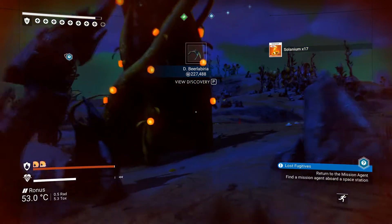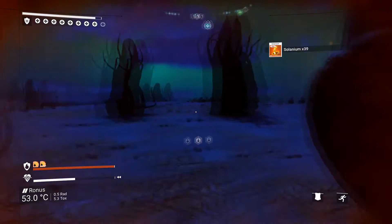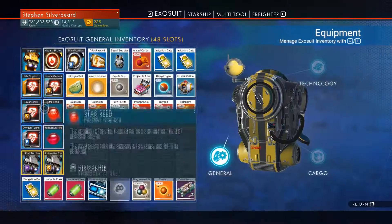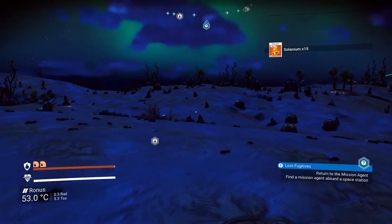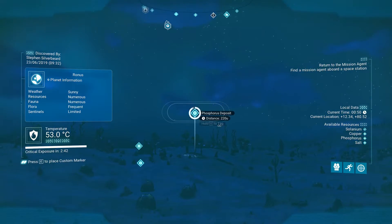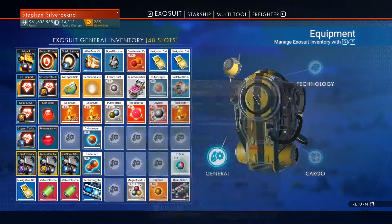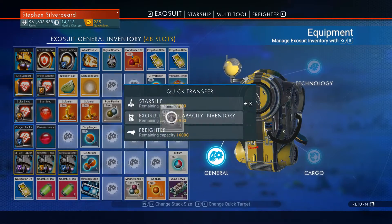A hundred thousand - one more to go. Life support at 50 percent. Let's just use up the oxygen and have a scan around to see what we got. A phosphorus deposit there - we could probably do with some extra phosphorus. Let's put this in the high capacity.